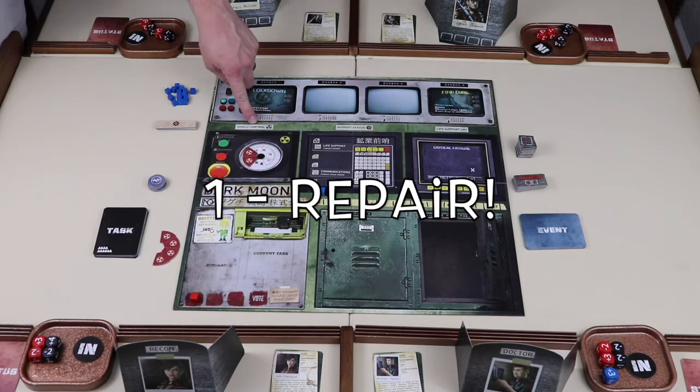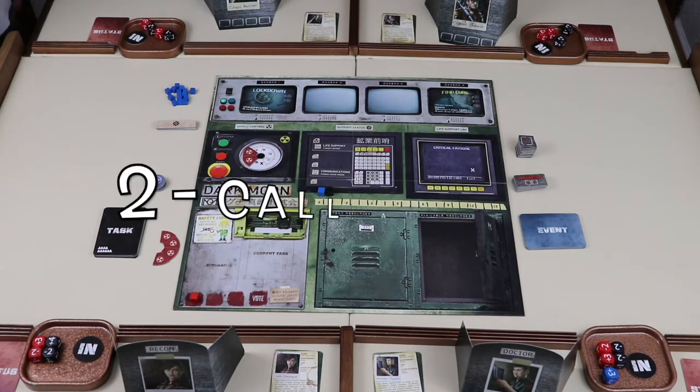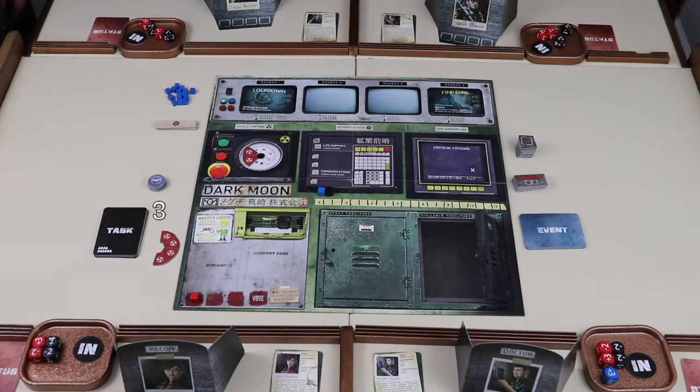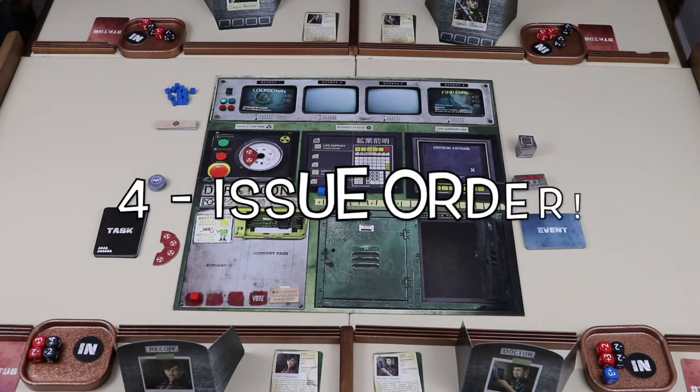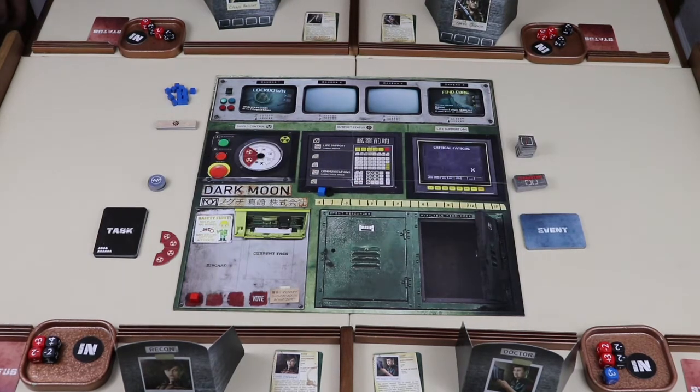During your turn, you can take one of five actions: repair — which would include repairing shields, outposts, or life support — you could also call a vote, take a lone wolf action, issue an order, or reveal as infected. Now we'll discuss all of the actions in more detail.